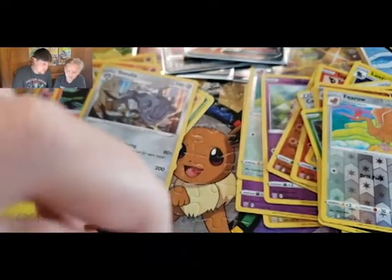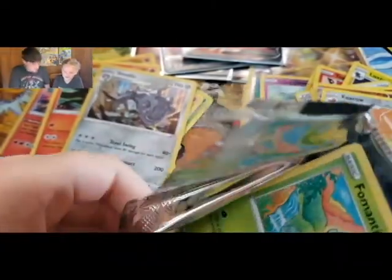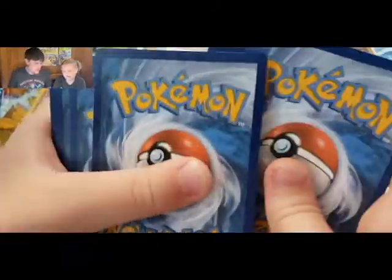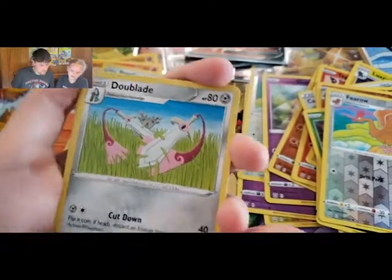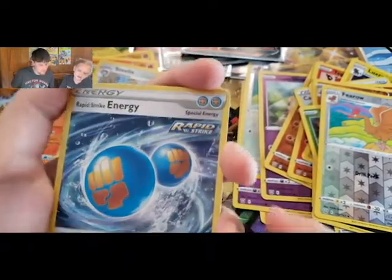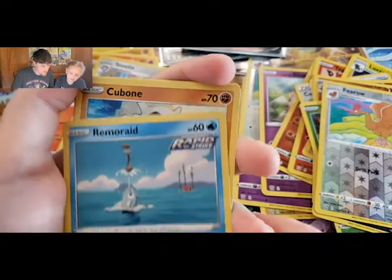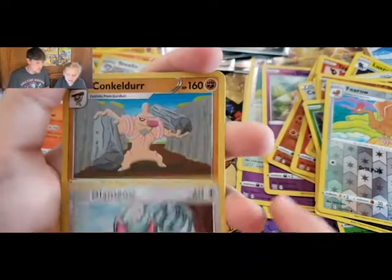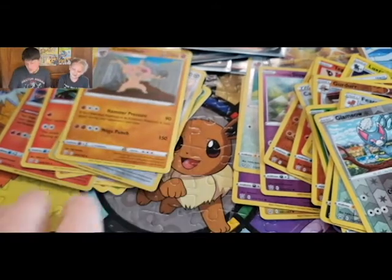Opening another Urshifu pack — what if there's an Urshifu in this Urshifu pack? That'd be cool! Green code card, that's all right — gotten really good pulls today so far. Grass Energy, single strike energy, rapid strike energy, Remoraid, Cubchoo, Honedge, Golurk, and a Conkeldurr. I don't know if that's how you pronounce it, but that's how I say it.